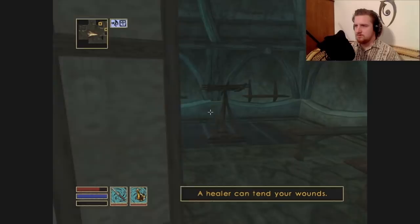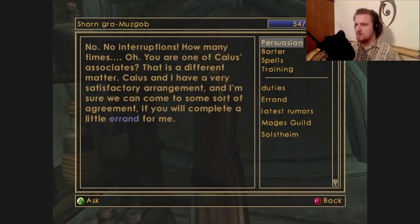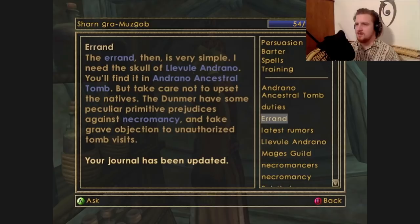I feel like I'm missing some living quarters. There she is. No interruptions — you're one of Caius's associates. That is a different matter. Caius and I have a satisfactory arrangement, and I'm sure we can come to some agreement if you complete a little errand for me. The errand is very simple: I need the skull of Levul Andrano, found in the Andrano Ancestral Tomb. But take care not to upset the natives — the Dunmer have peculiar primitive prejudices against necromancy. Is she into necromancy? I thought that was frowned upon in the Mages Guild.